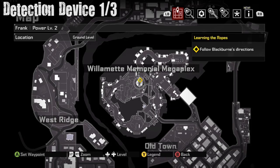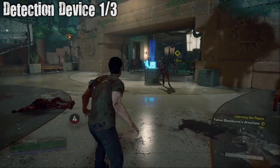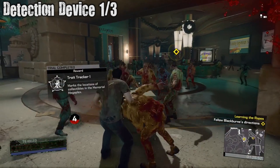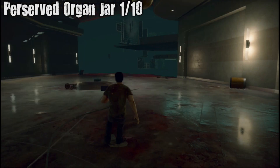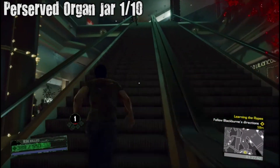We left out the princess wasps and the wasp-like things — we left out all of them, we're getting all the others. So Detection Device 1 is right here in the mall, pretty close to the beginning of the game, once you meet up with the one professor. Right outside Kikoro Plaza, up these escalators.